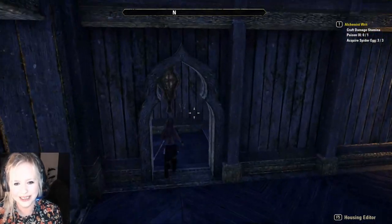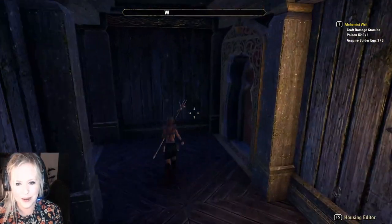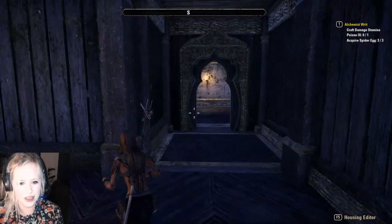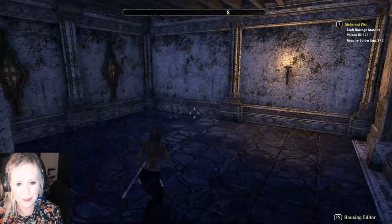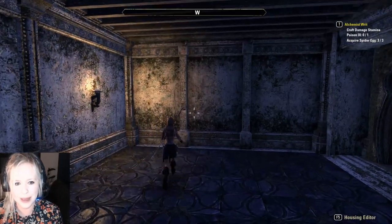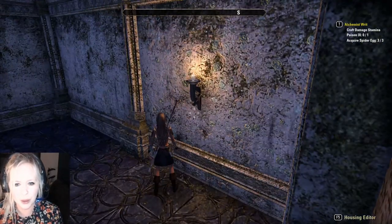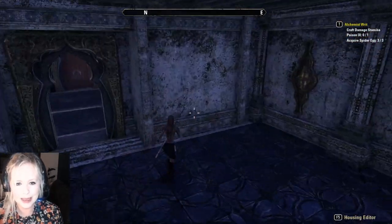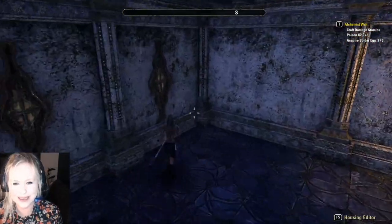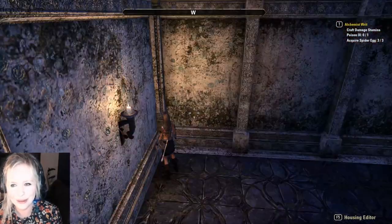We've got two ways to go. The stairs are through here so we'll go this way. There's a porch there, we'll look at that in a minute. You've got nice small rooms, the ceilings are really nice and beamed. Really like the wall. I'm not quite sure about the mould on the wall — that might be taking it a bit far when it comes to being dishevelled. As you can see, there is literal mould on the wall.